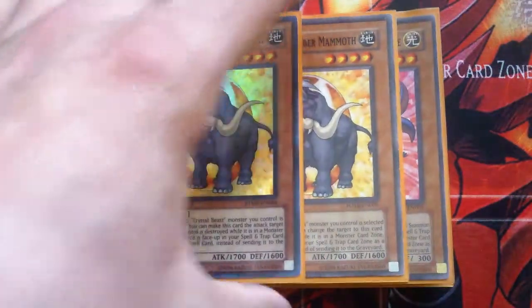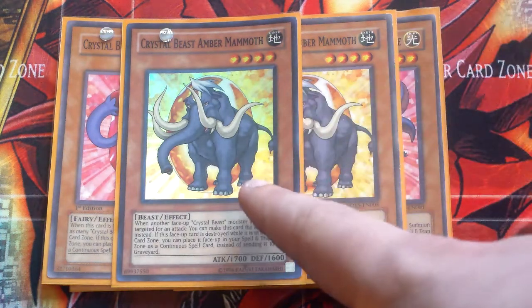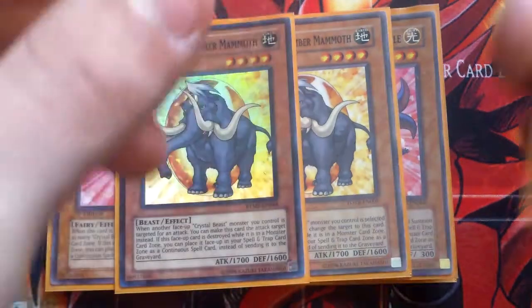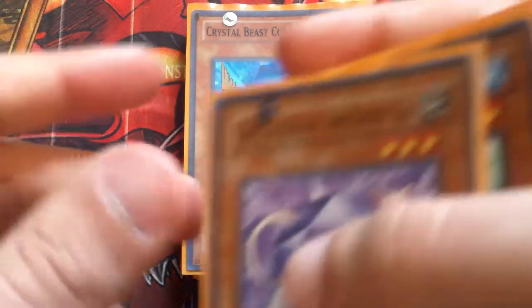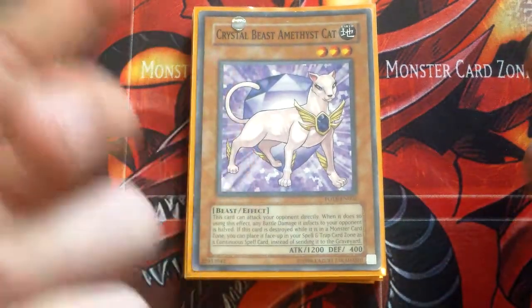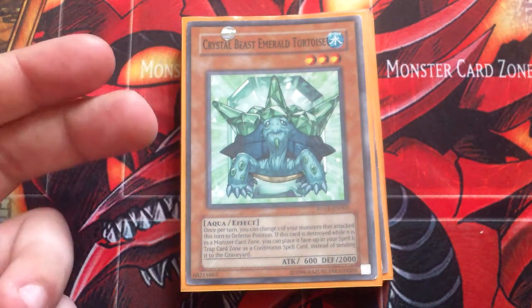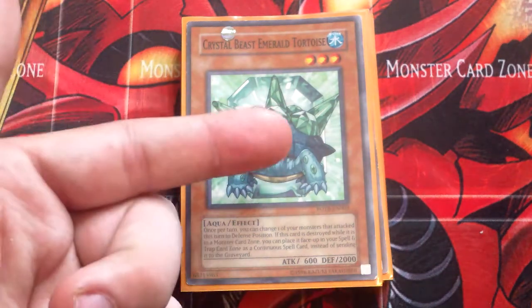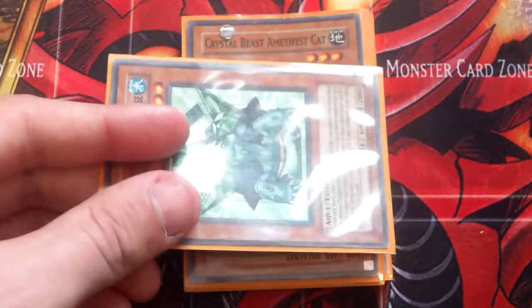And then Amber Mammoth — he helps protect your Crystal Beasts from effects. Anything that targets your Crystal Beasts, this guy steps in and takes it instead, so it's really quite amazing. And then Cobalt Eagle — his effect is decent, it's not the greatest but pretty good. And then Amethyst Cat — a good card for attacking directly. It's basically like a loot card. Once you return, you can change one of your monsters that attacked to defense, so let's say you attack directly with this guy and you want to change him to defense and you don't want to take battle damage — activate his effect, change him to defense, and then there you go, not taking battle damage.